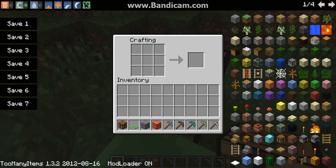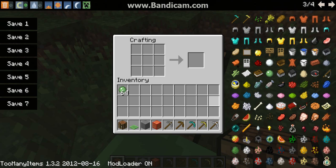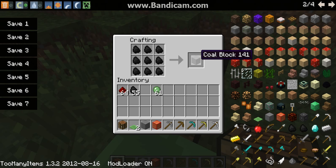To craft the slime slab, you do this, this, and this — then you got your slime slab. For another one you need coal and redstone. For the coal block, it's basically an iron slash gold slash diamond slash lapis block, but you use coal instead. Same with the redstone block.